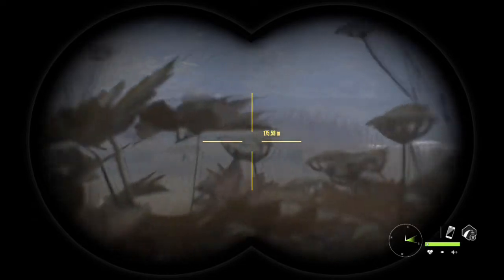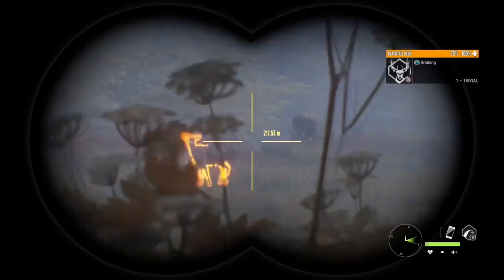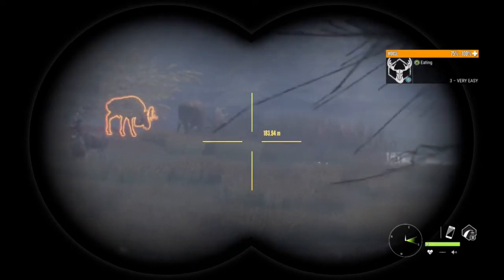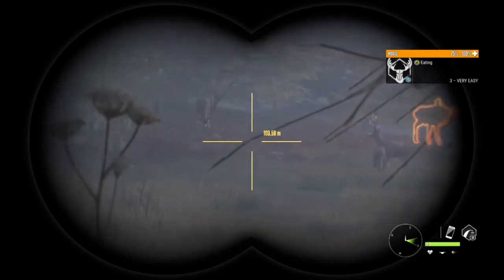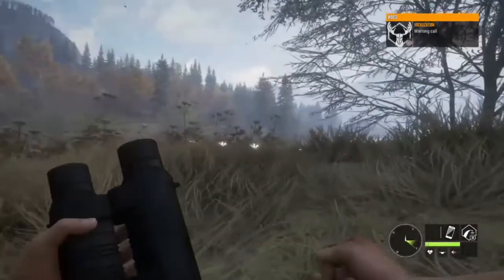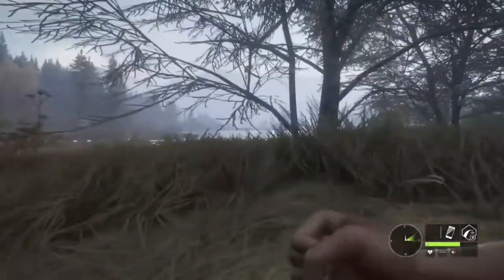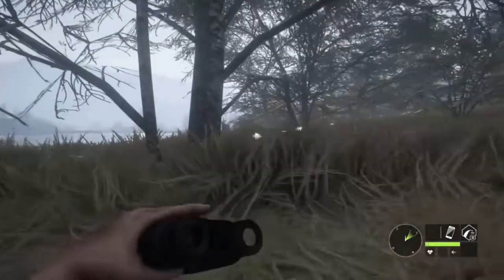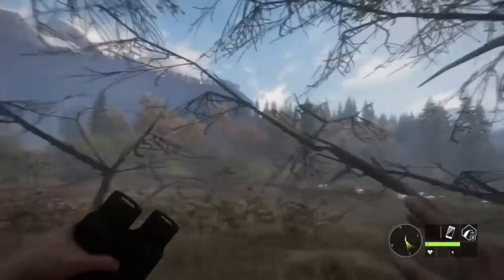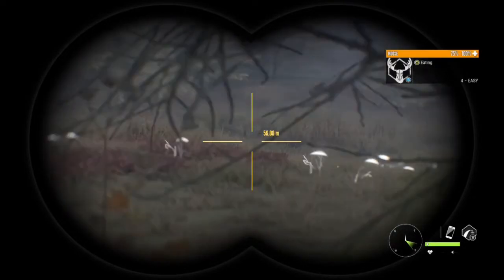I was hoping to see that male moose walking around but it doesn't look like I'm going to. We're going to keep going, maybe try to get a shot on that level three. What's this? It's a level three moose, we're not worried about that. We got a warning call over here — it's a female moose, that could be a problem if we spook her into that herd. We got a level four moose bull heading towards us.